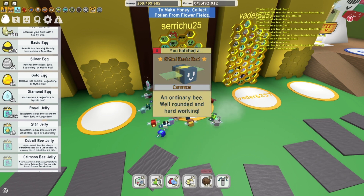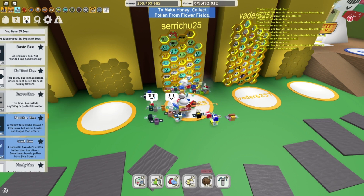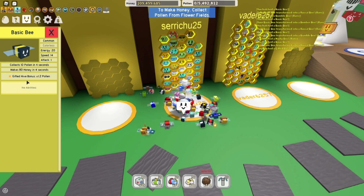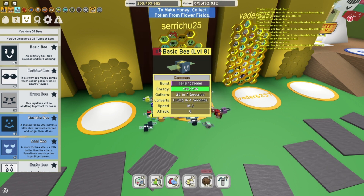We have success! We went over our limit — we went over what we said we were gonna do — but I got it! That was 110 basic eggs to get the bad boy. I finally got it! 'You've hatched a gifted basic bee — an ordinary bee, well-rounded and hard-working.' Let me look in the inventory. Here it is! I've got the gifted hive bonus: 1.2 pollen. Was it worth it? Yeah it was, because I got it!